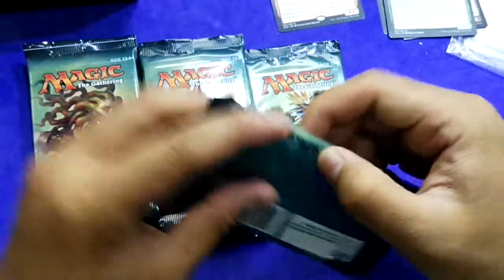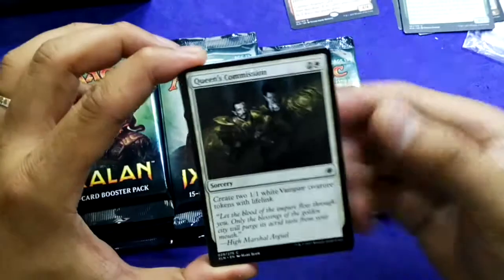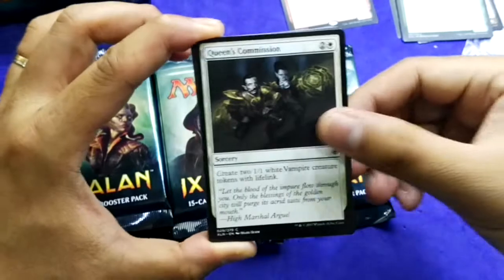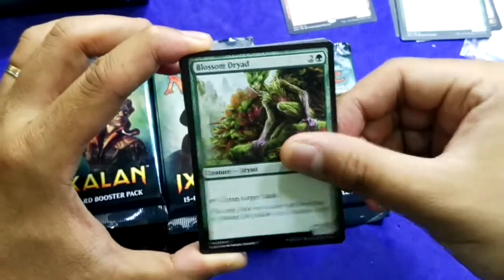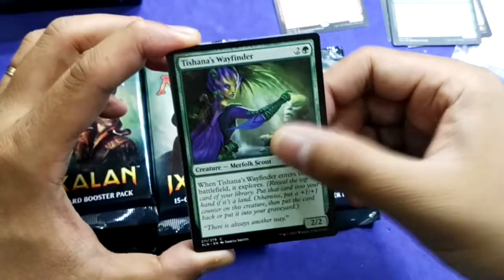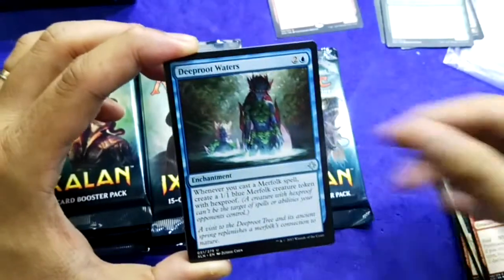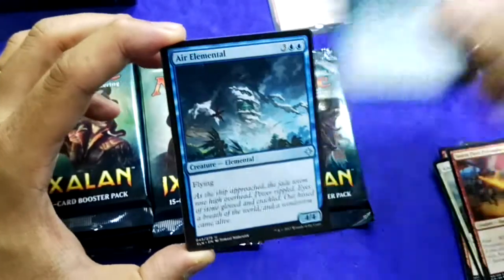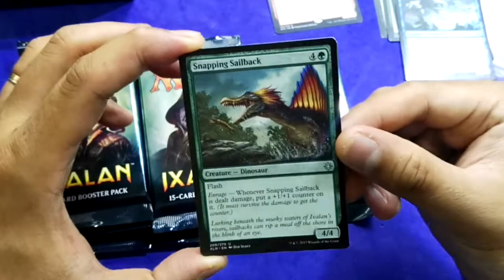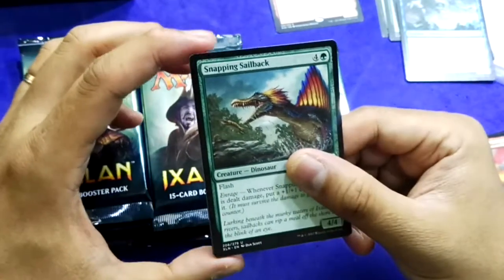Second pack — come on! Deep Root Waters and an elemental. This is very solid in limited. Snapping Sailback is also very good. I will pick the Sailback if my rare is nothing good.